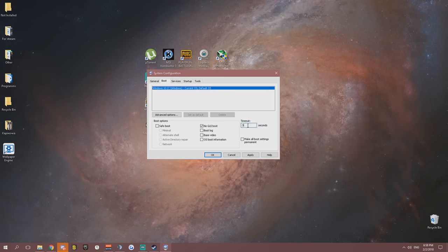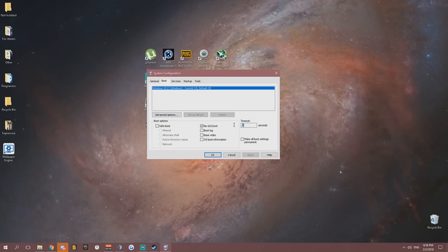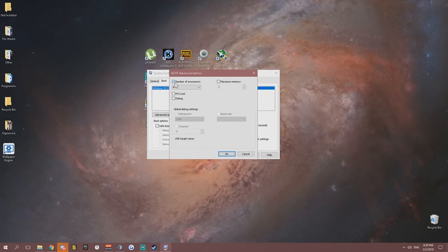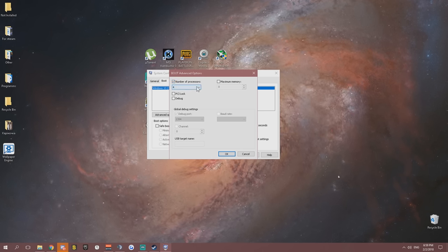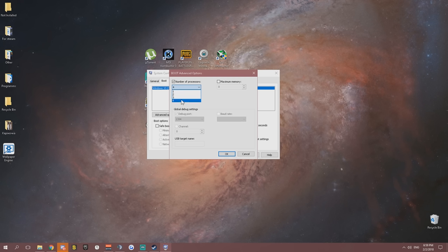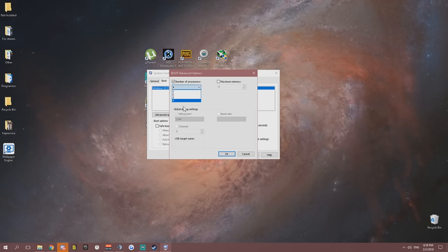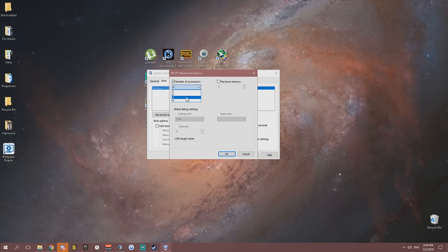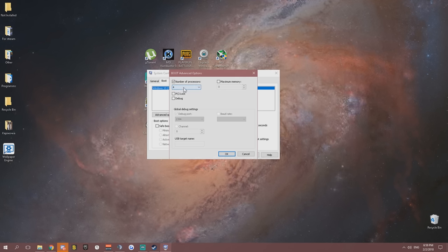The default timeout should be three seconds. In Advanced Options you'll see a field for Number of Processors — check it and choose your core count. If you have four cores use four, eight use eight, twelve use twelve. Hit OK and you're good.